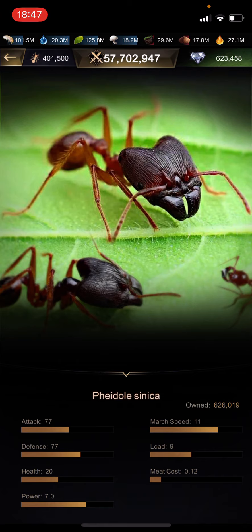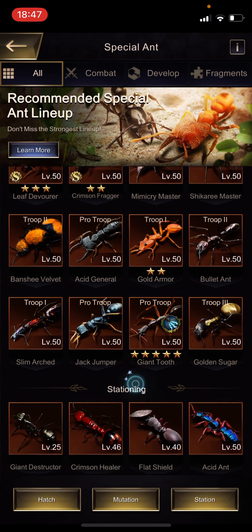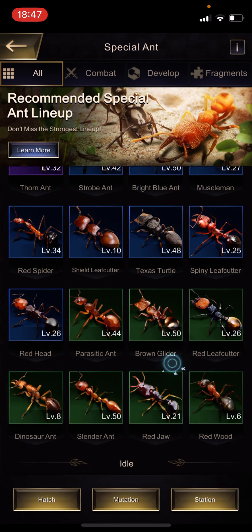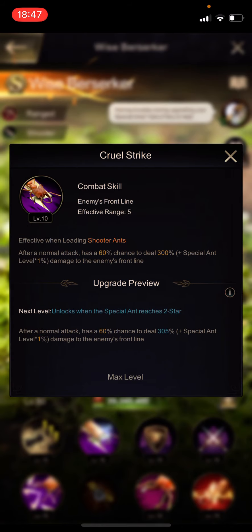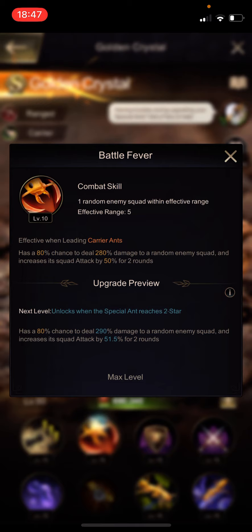In the first row you want something that provides a shield. This is very important because the special ants have skills - besides the number shown, like 300% damage plus a special ant level, and with golden crystal it's 280% - but the special ants themselves do not actually deal this damage. They are like generals telling the soldiers within their row to deal the damage.